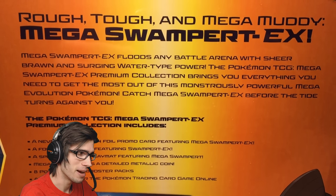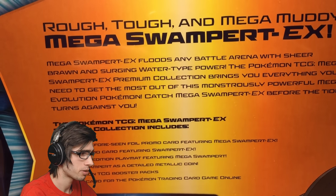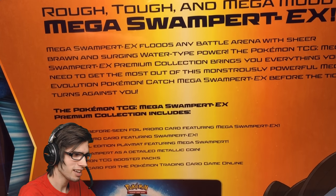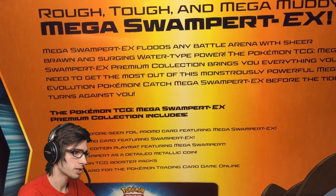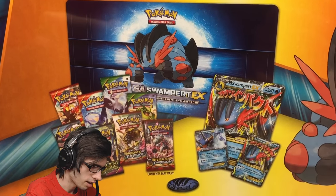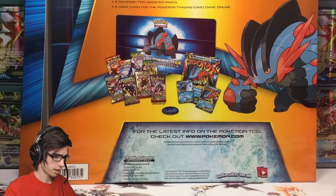It says 'rough, tough, and mega muddy — Mega Swampert EX.' Then: 'Mega Swampert EX floods any battle arena with sheer brawn and surging water-type power. The Pokemon TCG Mega Swampert EX Premium Collection brings you everything you need to get the most out of this monstrously powerful Mega Evolution Pokemon. Catch Mega Swampert EX before the tide turns against you.' And then it lists what's included inside this huge premium collection box.